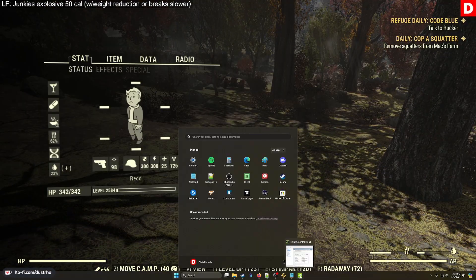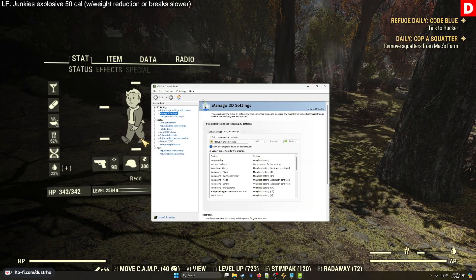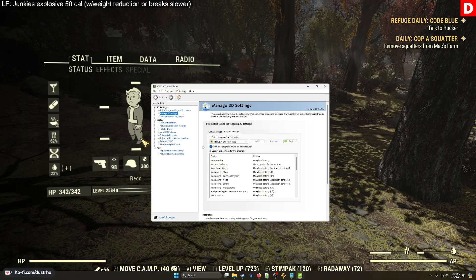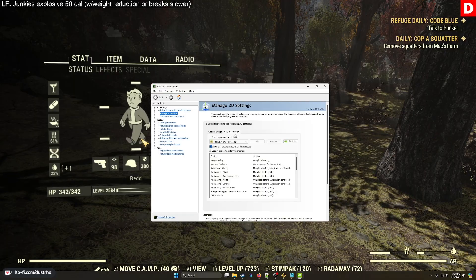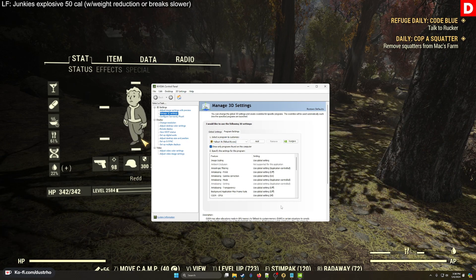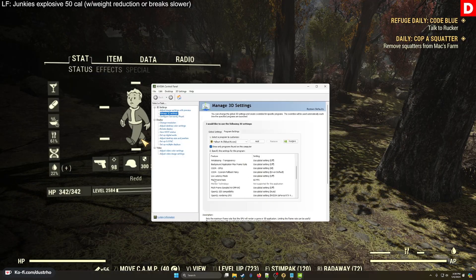The other thing is the NVIDIA Control Panel. I have an NVIDIA card — if you have an AMD card, I'm assuming there's some type of control panel where you can manipulate settings similarly. I have it set specifically for Fallout 76 here rather than global settings. Under the Program Settings tab is the game executable, and now that I'm on a better computer I really only have one setting changed, and that's maximum frame rate.